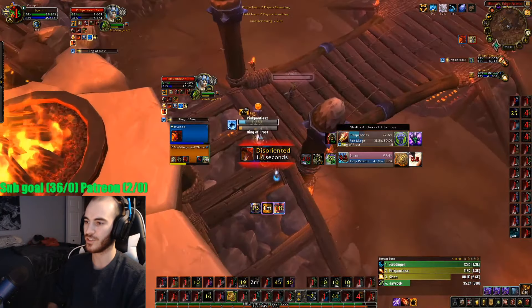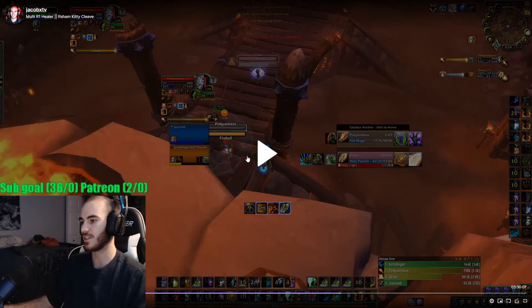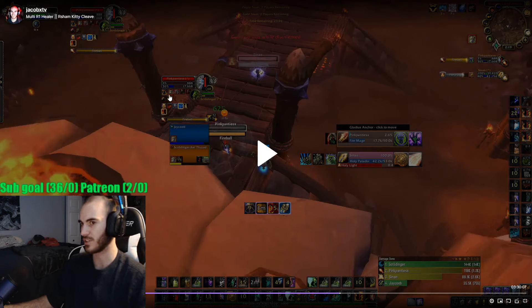We get a Bash onto the Healer. I'm pressuring him and kick the Polymorph. I see the Paladin — there are different ways of seeing that he has Divine Favor coming. My Omnibar tracks it so I see it there. I see it on his Gladius. I also see his Aura Mastery, the fact that I can't kick him. So these are three ways to see the Divine Favor.